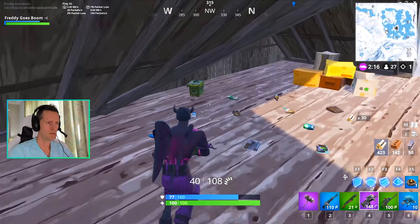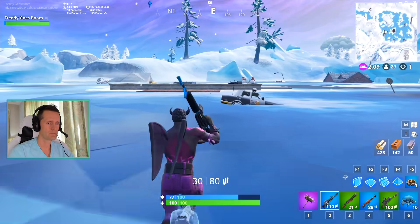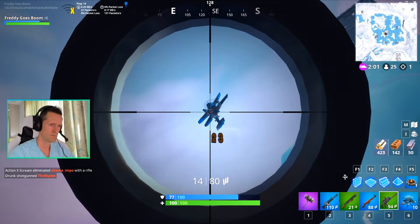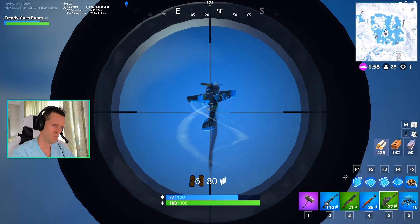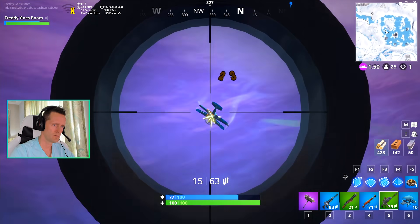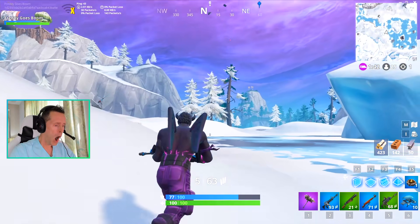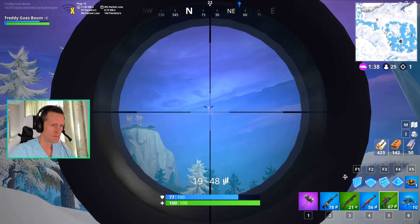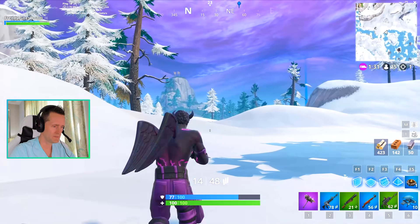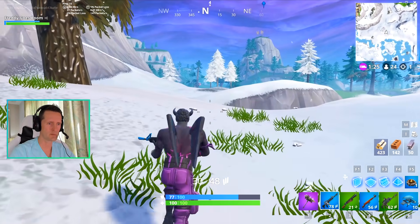P90 — infantry rifle, let's try it, it's a new weapon so why not. Come on! I destroyed the plane — yay! Almost got him, got a few hits at least. The plane explodes and deals 50 damage.